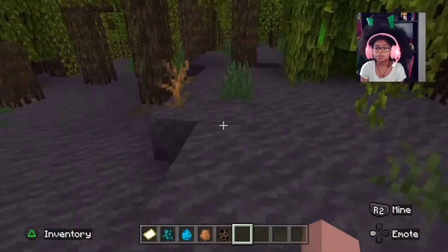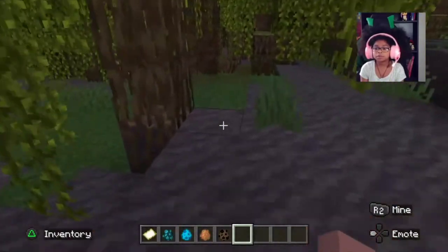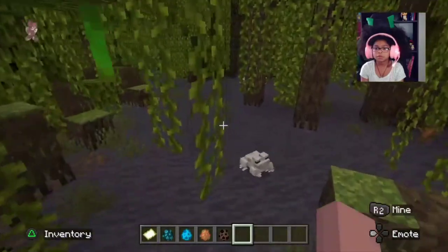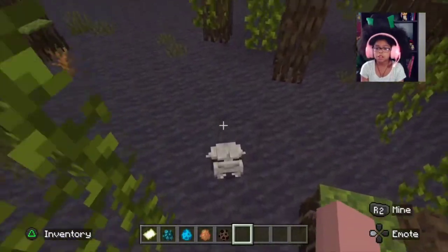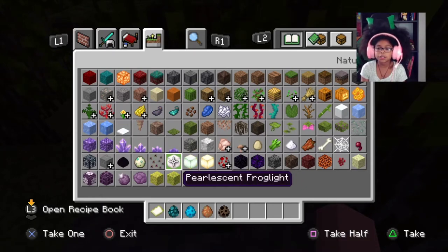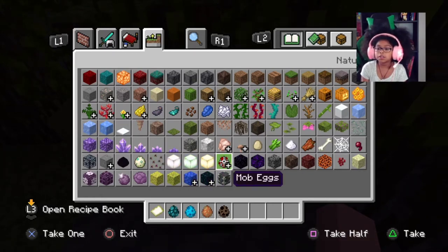This is the new mangrove swamp biome. Look at the frog - it makes sort of a purplish frog light. But how does it make a frog light?